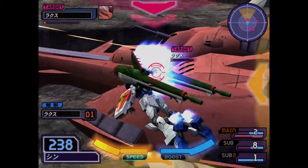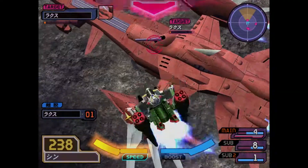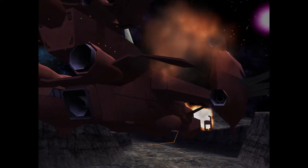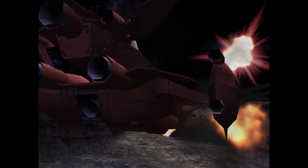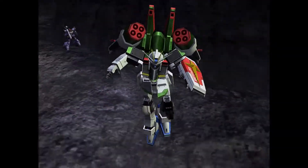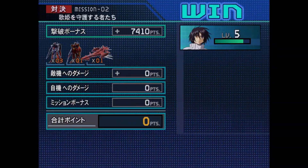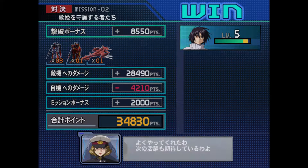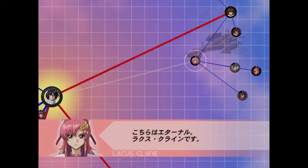If you attempt to fight them, you're going to lose the mission. As you can see, even though I was constantly attacking the Eternal, it still managed to fly almost all the way to the exit. So for that mission, you shouldn't be attacking the three enemies at all — you should be attacking the Eternal.